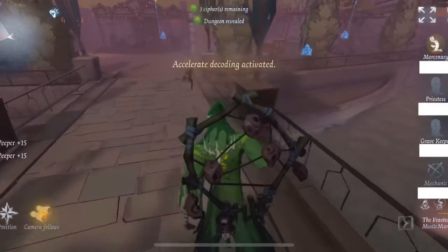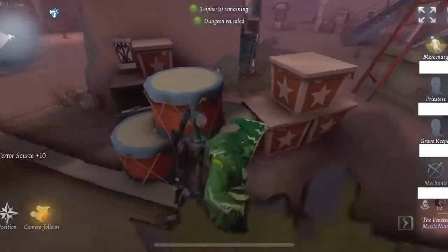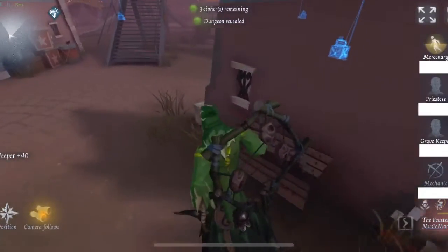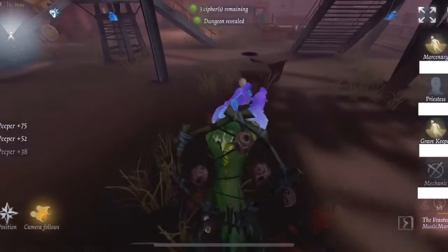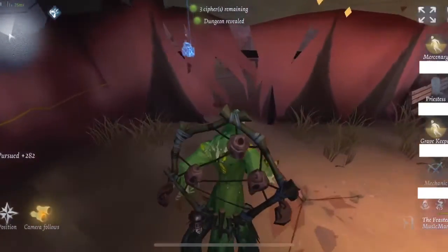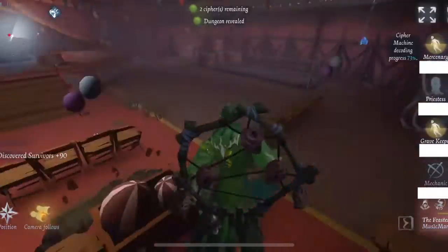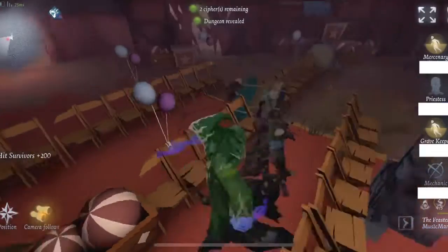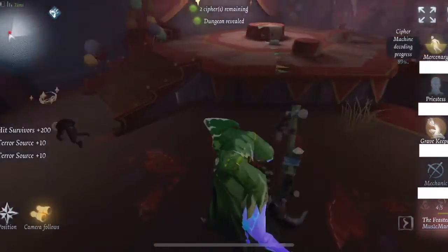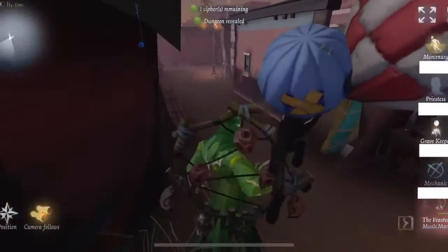I see the Gravekeeper here and the Mercenary is now back up. Look at the range on Feaster - I would say Feaster's got roughly as long a hitbox as Wu Chang, so you can exploit that hitbox at times. I want to hit the Gravekeeper as soon as possible. The Gravekeeper really should have tried transitioning out of that area because now he's got nothing to work with.